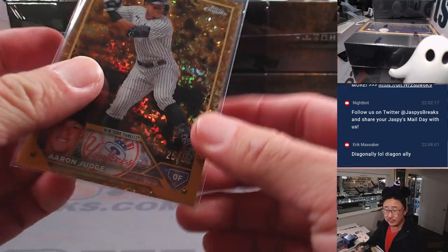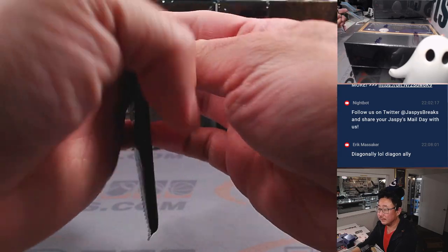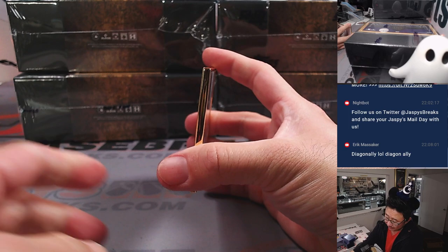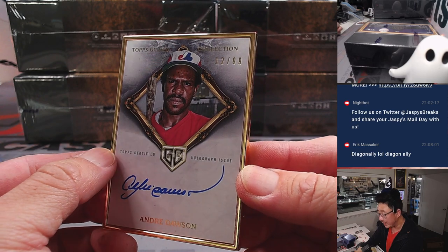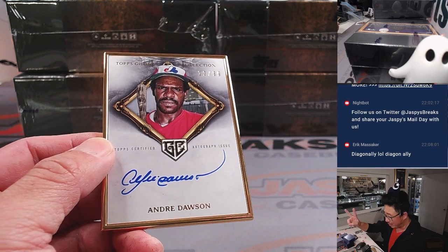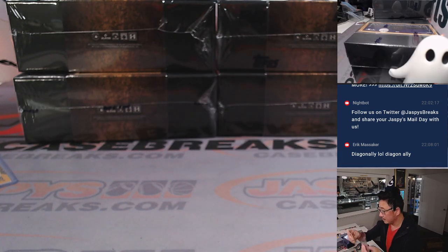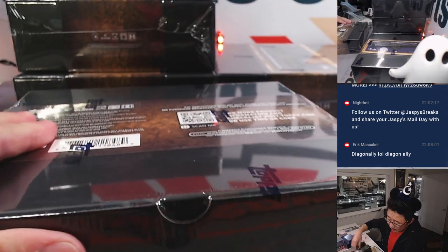The mini diamond is 25 out of 50, Yankees — that will be for Su Min. Your gold frame auto is the Hawk, Andre Dawson, Nationals Edition — that is 12 out of 99, so that goes to the Nationals. Number 2, that'll be for Joel with that extra spot that he won. Alright, that was box one — here's box two.